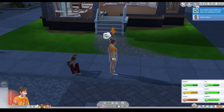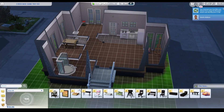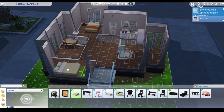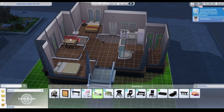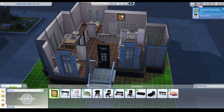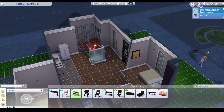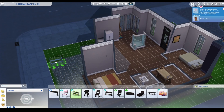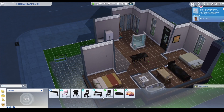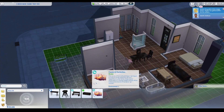We went to the dumpsters, dug around, and then went to the gym and took a shower because we were filthy. This is what we got — quite a bit! We got a couple of beds, which is okay since they are a married couple, so I'm putting both in. We got a bathtub, so we didn't have to go to the gym. We also got another sink, which we don't need.